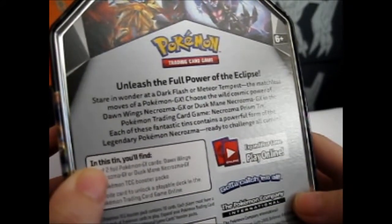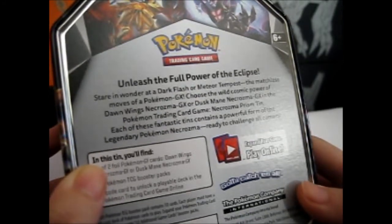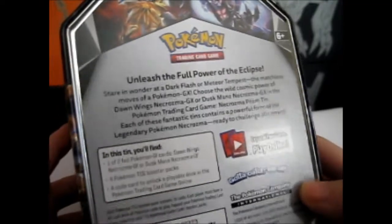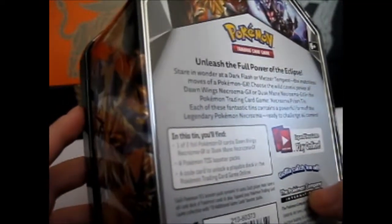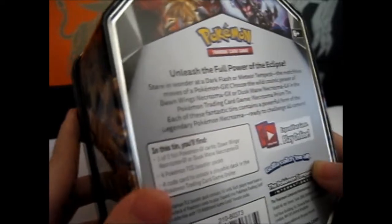Each of these fantastic tins contains a powerful form of the legendary Pokémon Necrozma, ready to challenge all comers. Obviously one of two foils, four TCG packs, and a code card.